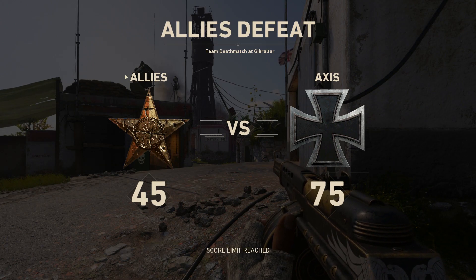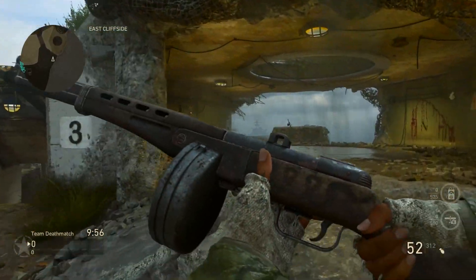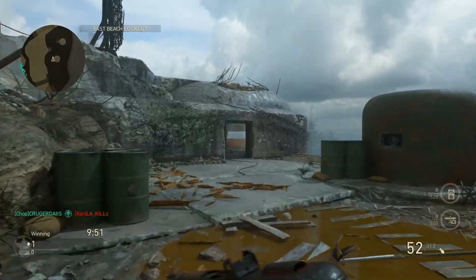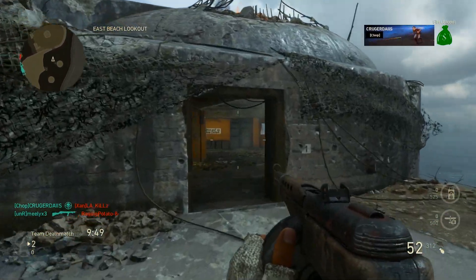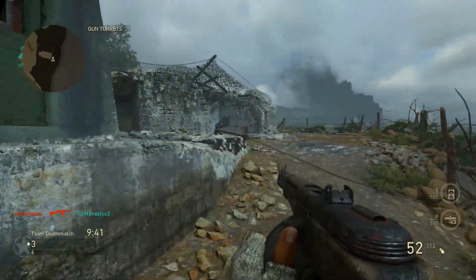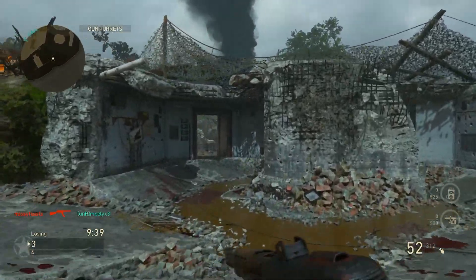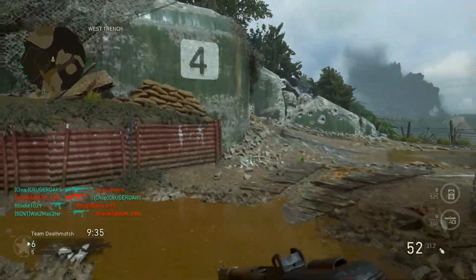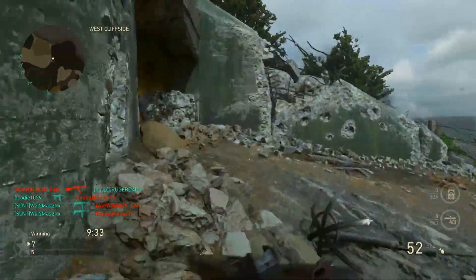Next we have the Snake epic variant — the Snake 1, as I'd call it. I figured I'd show this one before the Snake 2 in the next game. I really dig the Snake. The only problem is when I put a camo on it, it looks completely awful — it looks disgusting. I cannot stand it.